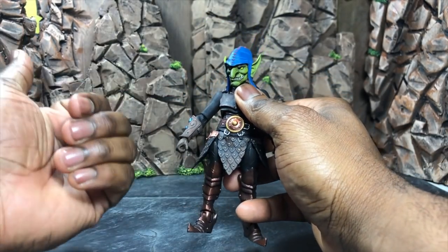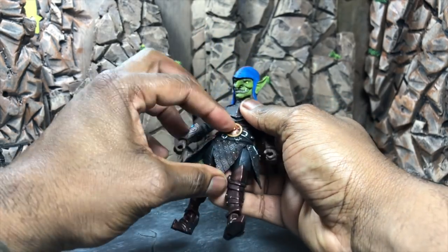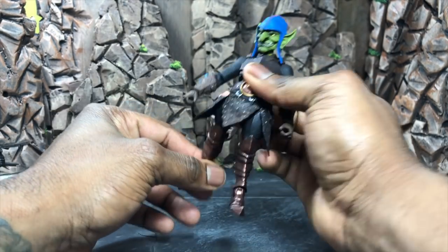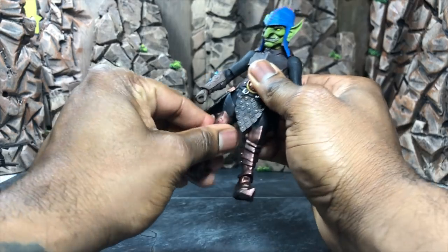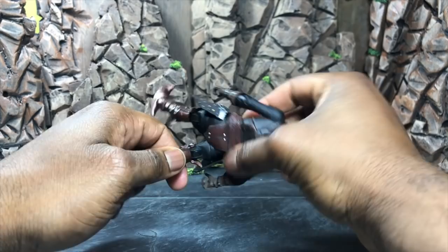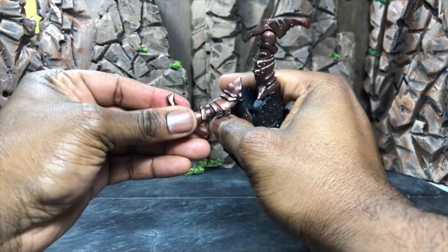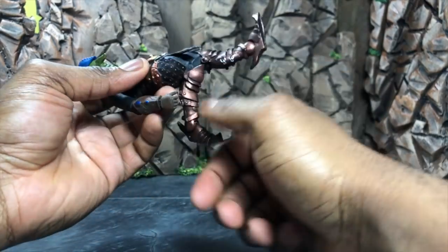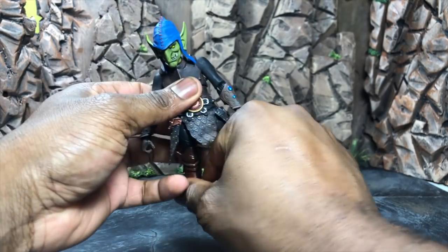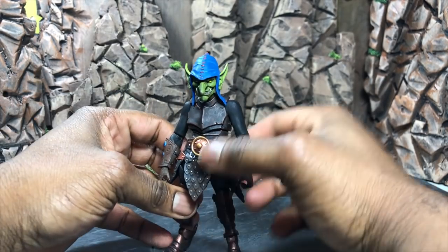It does use the same body as the other one, so I can pretty much assure you there's some lower ab crunch. Under the flap you'll notice the leg can go up pretty well and rotate back really well. There is a thigh swivel which rotates out. The knees are single jointed but they go back pretty far. There's ankle pivot which rotates and goes front and back. If your Mythic Legions joints are too tight, I recommend the hot water or blow dryer technique.